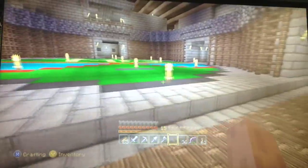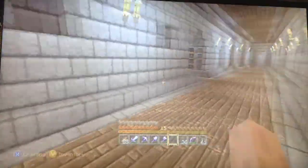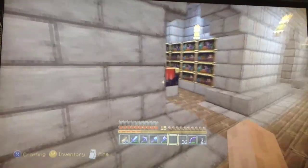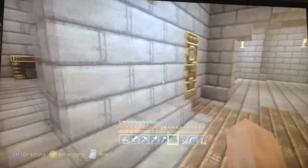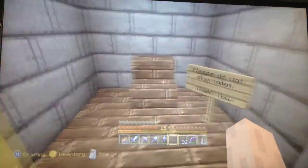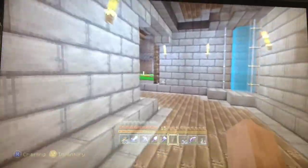Let's go ahead and head downstairs. Oh, I want to show real quick — this is my enchantment room, a couple of extra bedrooms, and a bathroom. That room over there is empty; I don't really know what to do with it.